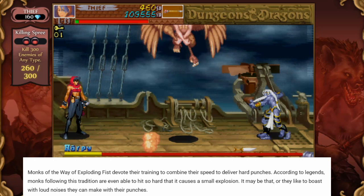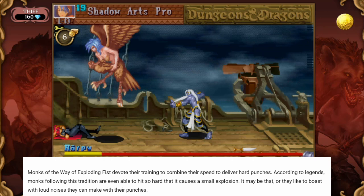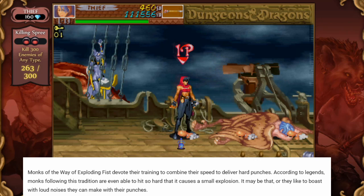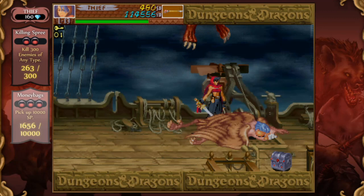Monks of the Way of Exploding Fist devote their training to combine their speed to deliver hard punches. Wait, what are they combining their speed with? Never mind. According to legend, monks following this tradition are even able to hit so hard that it causes a small explosion. It may be that, or they like to boast with the loud noises they can make with their punches. Okay, whatever, moving on.